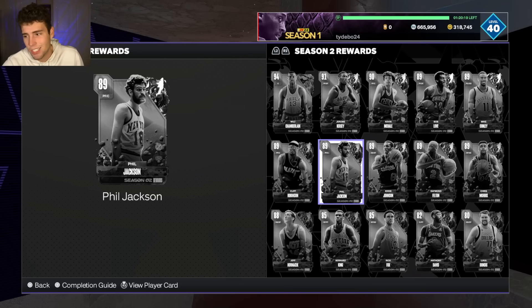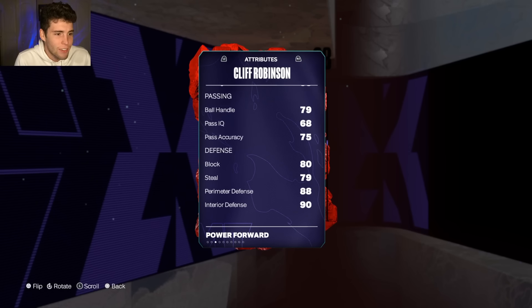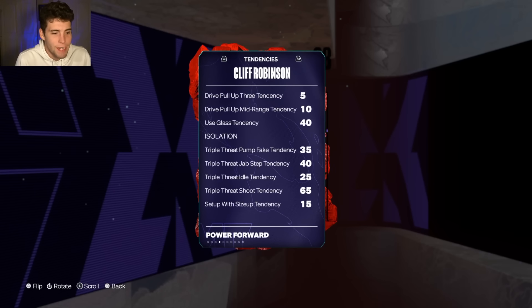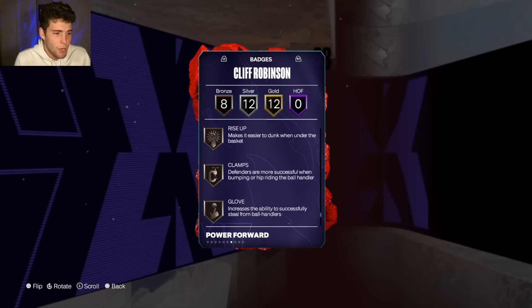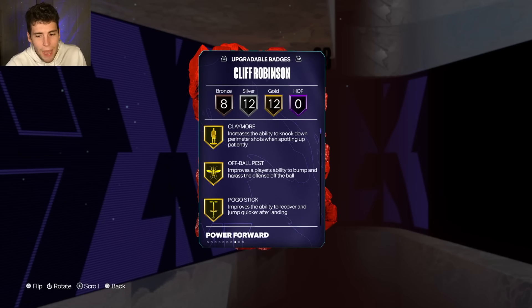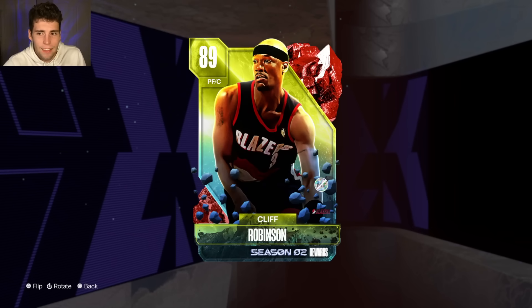Cliff Robinson is probably the best ruby reward so far — 6'10", 225 pounds, 83 three-ball, 80 standing dunk, 85 driving dunk, but ball handle isn't great. Defensively he's elite: 88 perimeter, 90 interior, good rebounding, decent block, 79 speed, 85 lateral quickness. He has 32 base badges including gold open looks, silver clamps, interceptor, and anchor. He does have the Alperen Şengün release and basic dribble style.